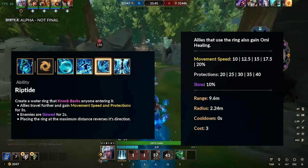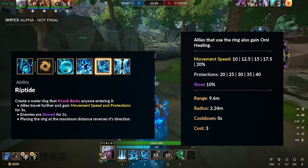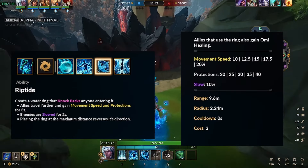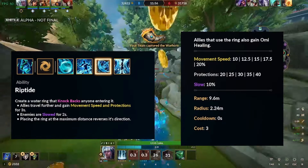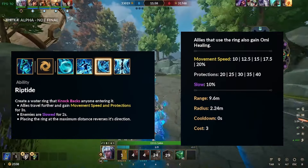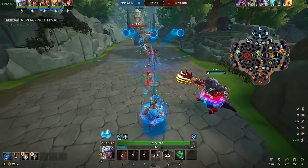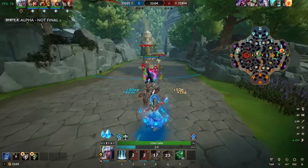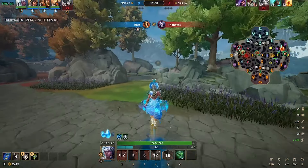Yemoja's third ability, Riptide, creates a water ring that knocks back anyone entering it. Allies travel further and gain protections and movement speed for three seconds. Enemies are slowed for two seconds by 10%. If you place the ring at the maximum distance, it reverses the direction people would be sent by the ring. This ring has more uses than just on allies and enemies — you can use it on minions to either launch them into towers to speed up a siege, or to stall your own minions from reaching the enemy side of the map. This ability costs three Omi.